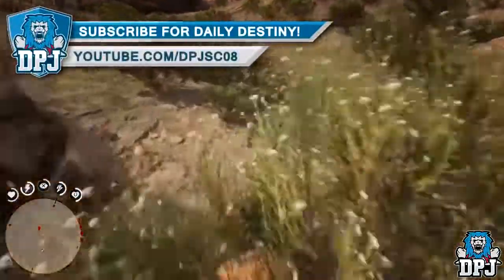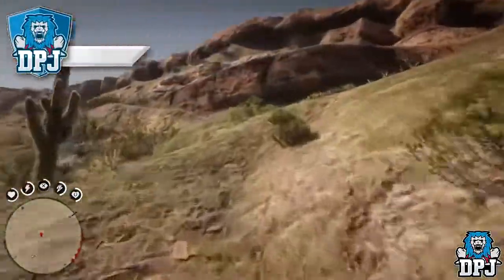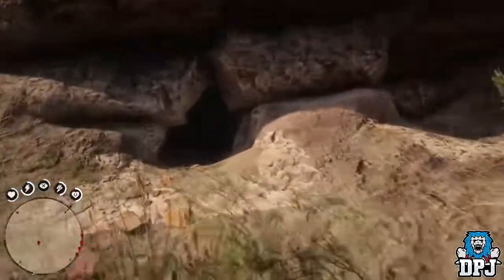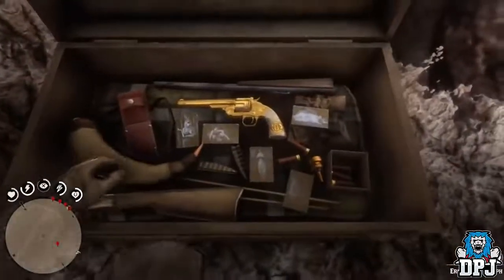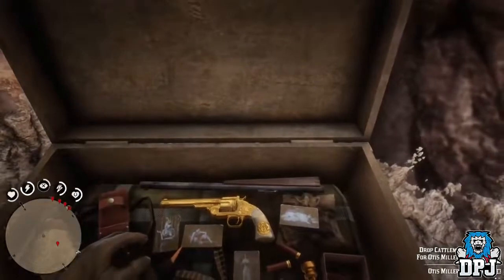Yes, this is how you get the golden Altis Miller revolver. Definitely worth the effort in trying to get it if you are wanted dead or alive in the Black Water and New Austin area. If you enjoyed the video, leaving a like really does help me out. If you are new around here and enjoy daily Red Dead videos, be sure to subscribe. Thanks for stopping by and hopefully I will see you on the next one.